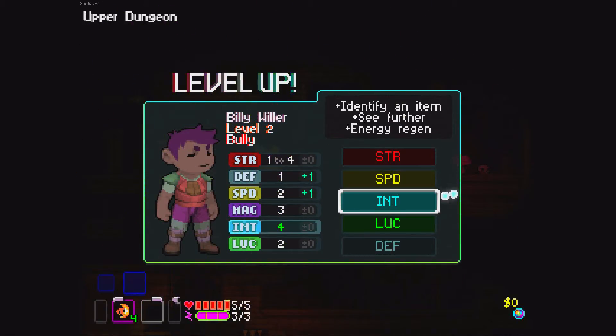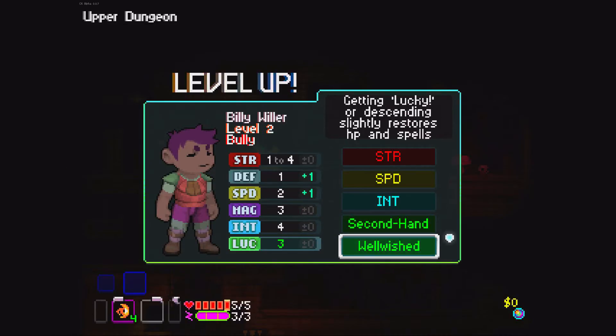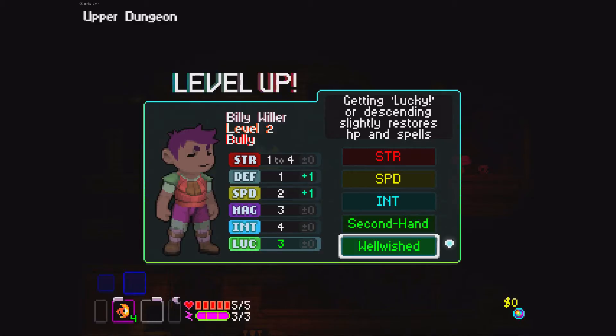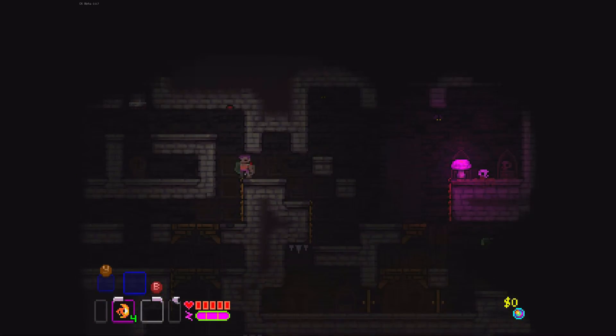This brings up the level up point thing. Defense is up by one and there's something else you get with this. You get two points: one for the main stat and one to choose from the other options. Then if you choose the same one again a green one appears afterwards and it boosts you a bit. So I can either get better loot, more mana, getting lucky, or descending slightly restores HP and spells. I'll go for 'Second Hand Jimmy Power.'